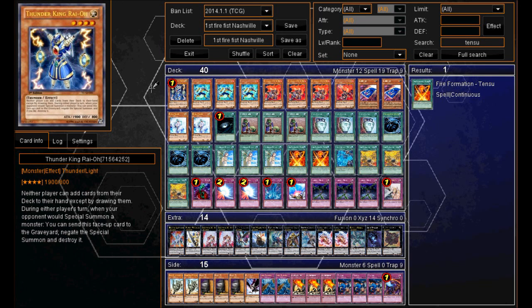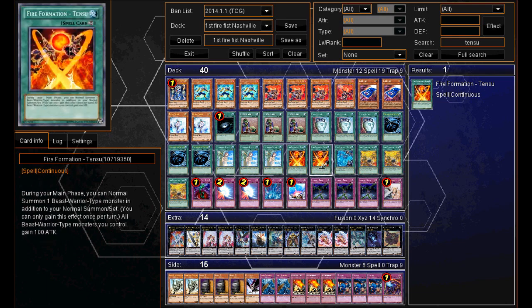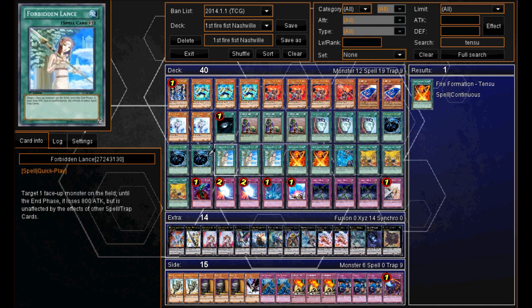Yo, what is up guys? Scarface Mike here and once again I've got another first place deck profile, this time on the ARG Nashville Tournament. It was won by Dalton Boozman and as you can see I've got 40 cards here, but on the website only 39 cards were released. The one card that wasn't listed was the Fire Formation Tenzu. I'm just going to guess that the 40th card was the Fire Formation Tenzu, but correct me if I'm wrong — I haven't got any confirmation. I've just decided to put it in to get that 40th card, so let me know in the comments what that 40th card is. Let's get straight into the deck profile.